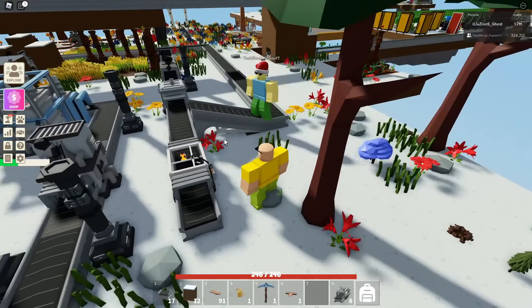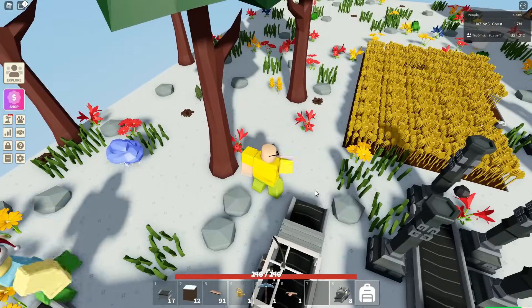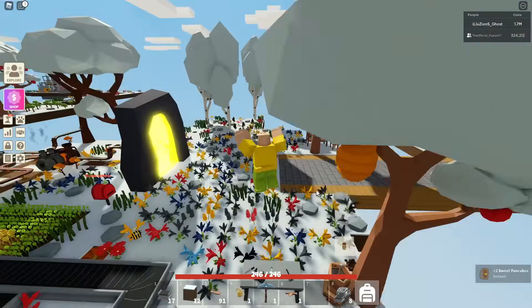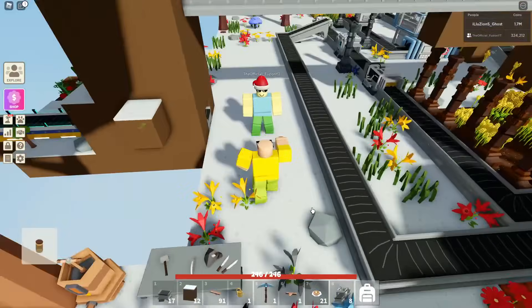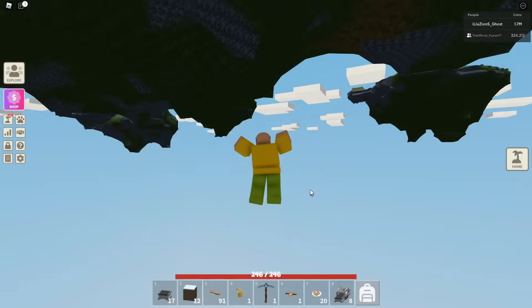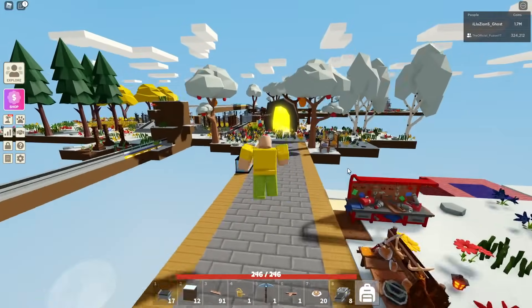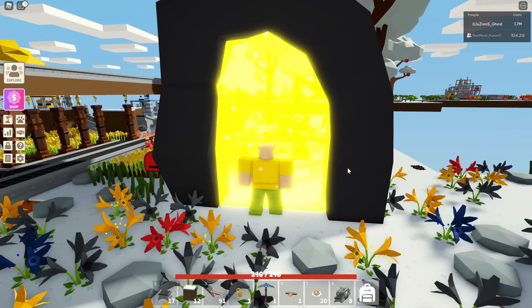This is the last bottle we actually need, and here we go — we now have sweet pancakes! We actually have 21 sweet pancakes. Fusion: 'Drop me one, I need it.' Okay, you can have one, but that's it — that's all you get. Now we need to head back over to the baker lady and hopefully that should be the end of it. This video is already long enough.